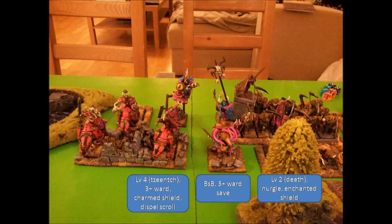On the left side I have 2 Warsphinxes and a Hierotitan in between them, and another unit of 19 Archers with my level 2 and a Casket of Souls. I also have some units coming on from below — 1 Tomb Scorpion and 2 units of 3 Stalkers.